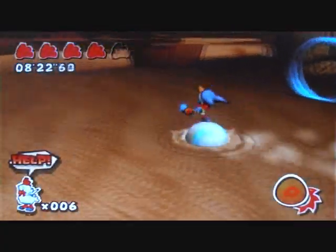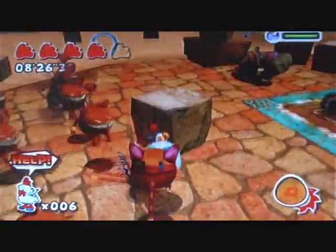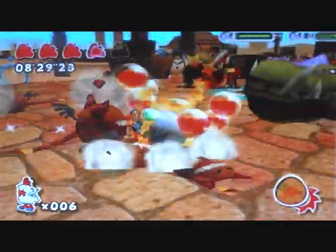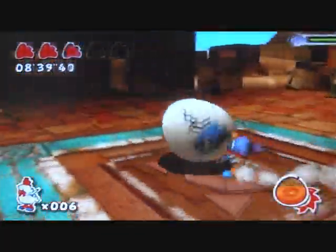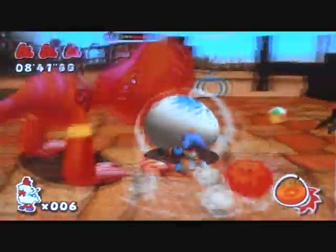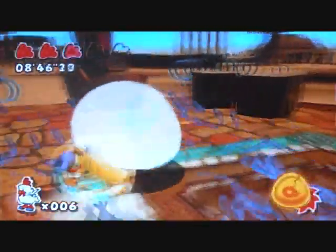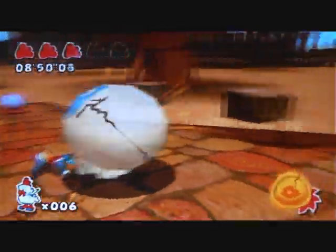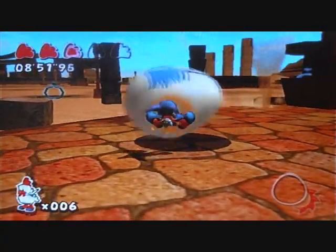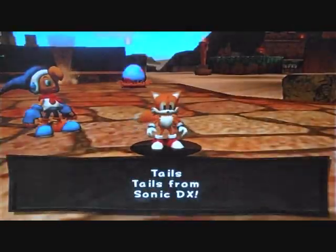That's helpful. Let's get the Sonic egg — or the socket egg, whatever it calls it. They killed each other — cool, he killed him. Let's get those. Let's see what's in here! Oh my gosh! Tails! Tails from Sonic DX! I've never had Tails before.